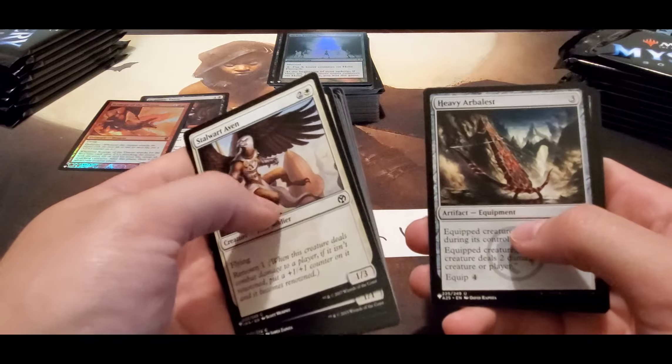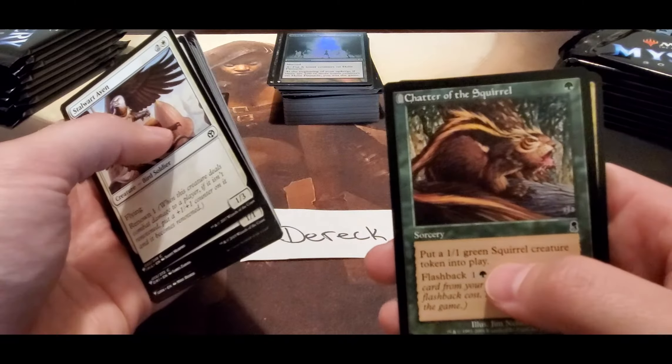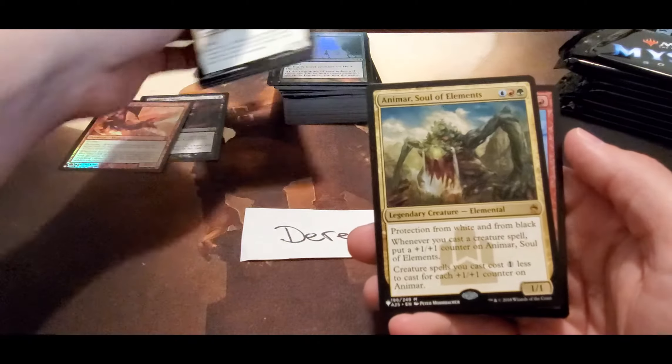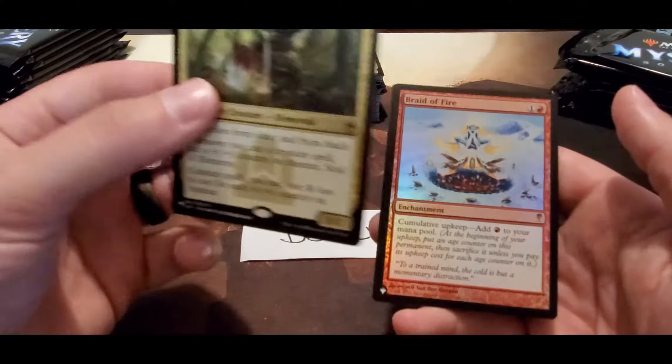Esper Charm, Chatter the Squirrel — squirrel! — Soul of Elements mythic, not bad, and Breath of Fire — two decent pulls.